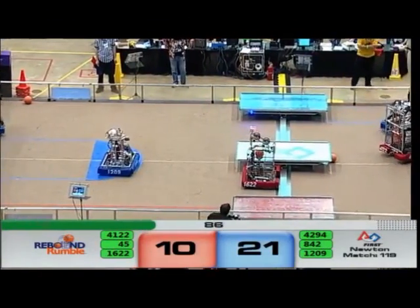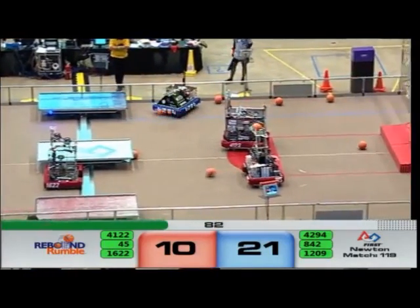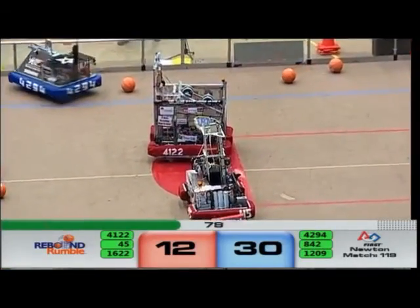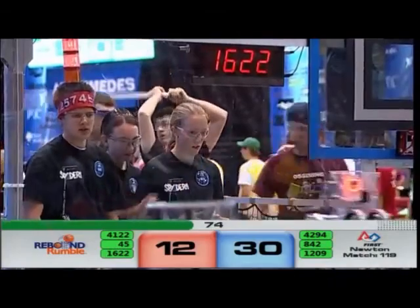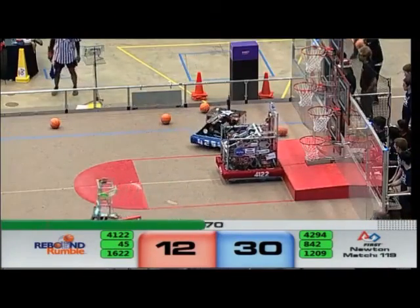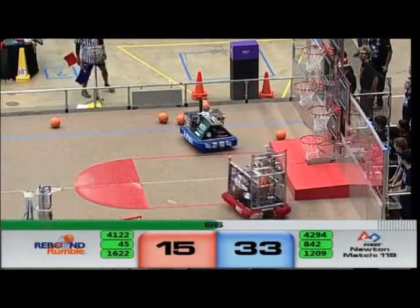Here comes Falcon — up, up, up! Three in a row right from the side, putting in the three-pointers. That's nine quick points for the blue alliance, giving them a 30 to 12 advantage. Falcon puts up another one.